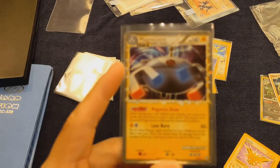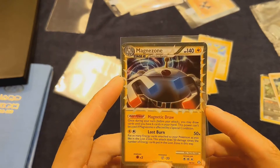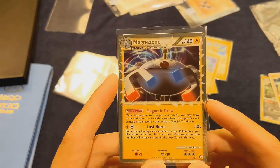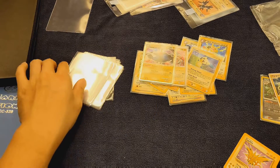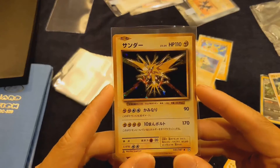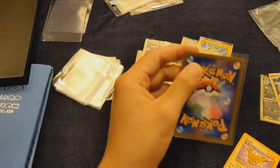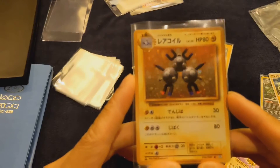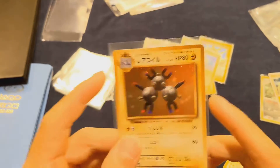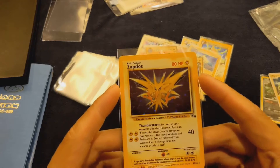Magnezone Prime from the HeartGold SoulSilver series. This was a card I got when I was in junior college, year 2. When HeartGold SoulSilver came out I bought a couple of packs — I was trying to pull the Typhlosion Prime but didn't get it, so only this Magnezone Prime. Then we have Zapdos from Evolutions. We also have a Magneton — I think this is from Evolutions as well. And a Zapdos from Fossil.